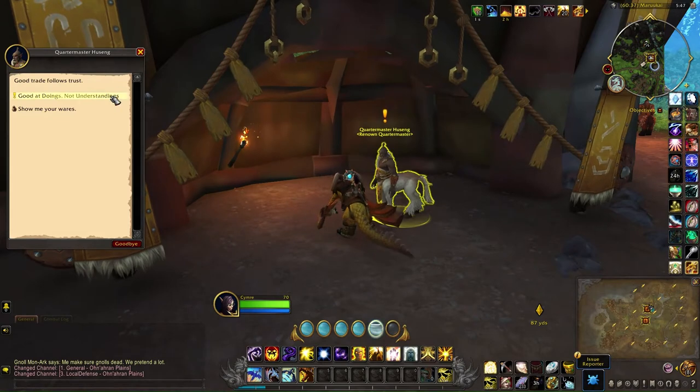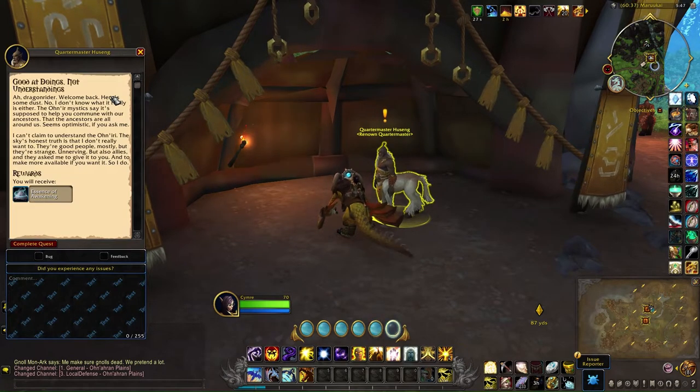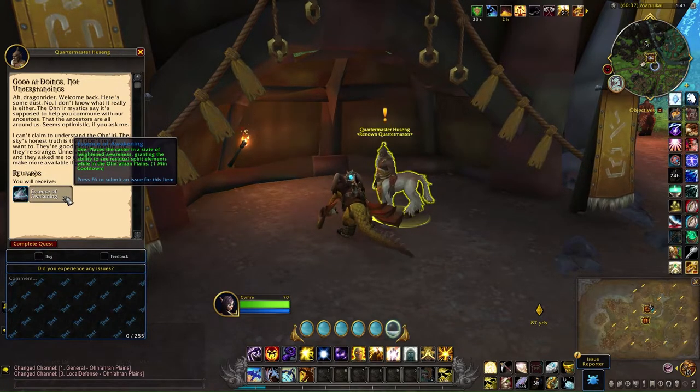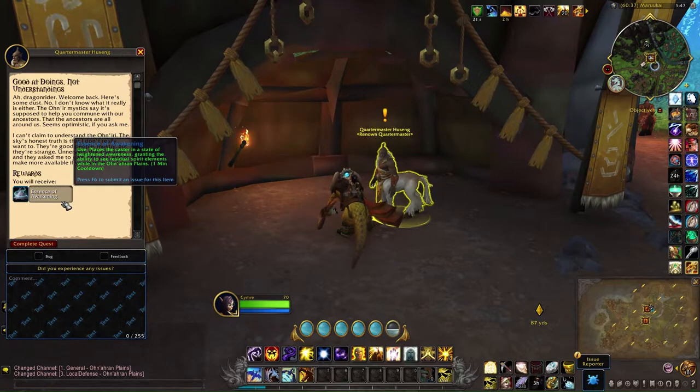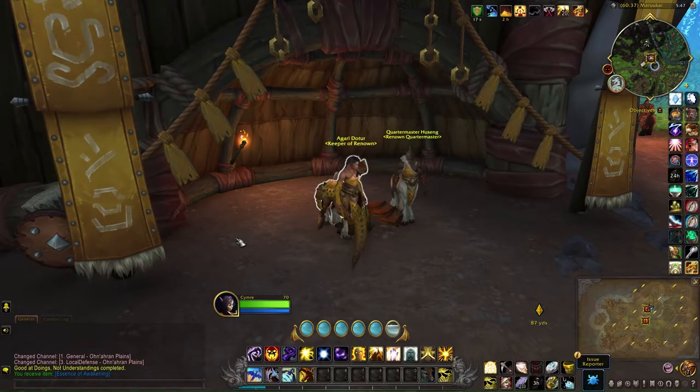At Renown Seven you'll get this quest: 'Where will the wind take you?' This is the item you need to help you get the pet. 'Care for the land and it will care for you.'